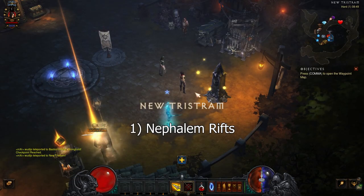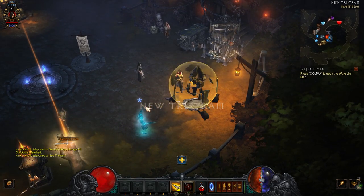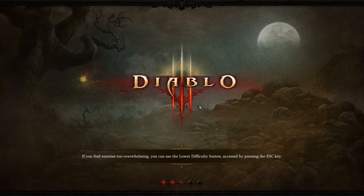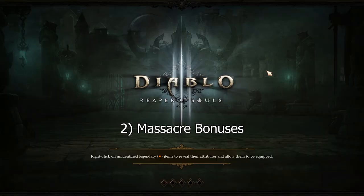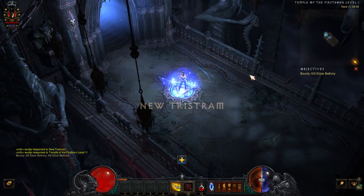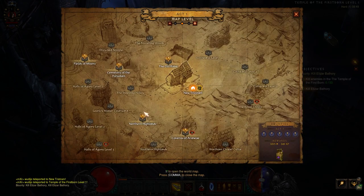Now choose your leveling strategy. Number 1: Nephilim Rifts. This is by far the worst, so only do this if you have really a lot of time and nothing else you want to do. Number 2: Massacre bonuses. Especially for solo players, this is usually the best option.